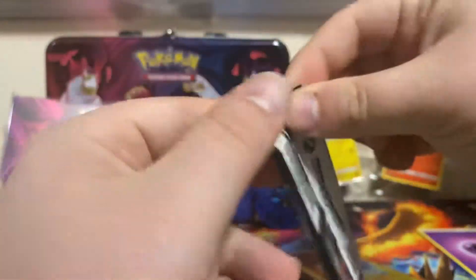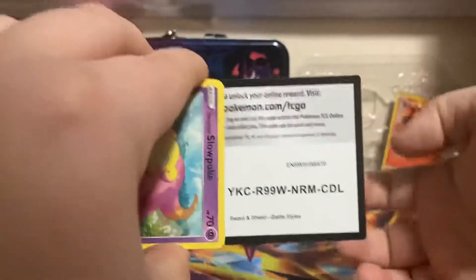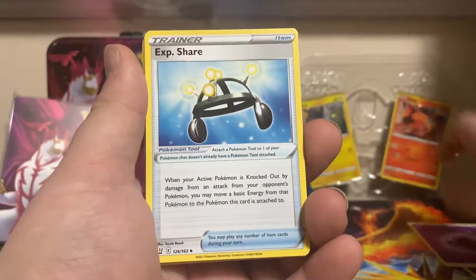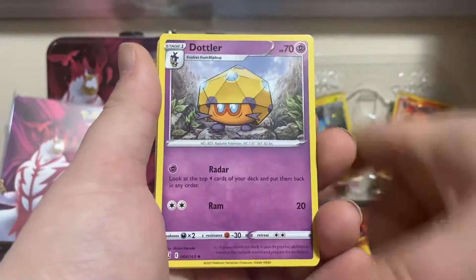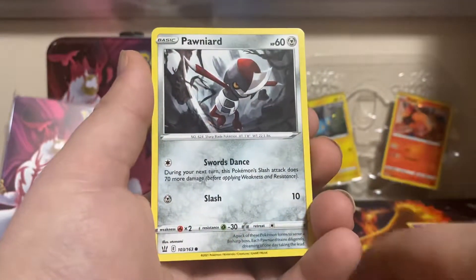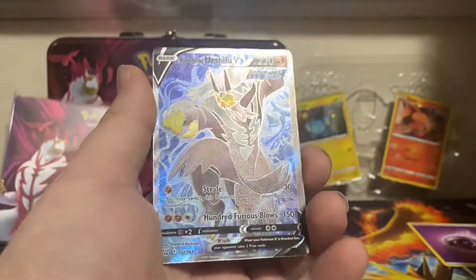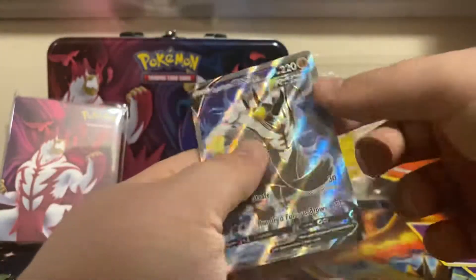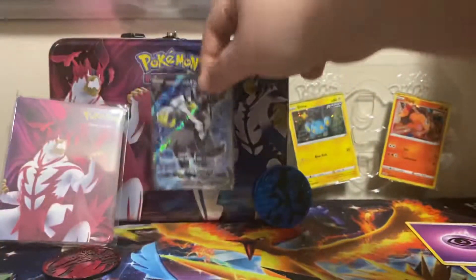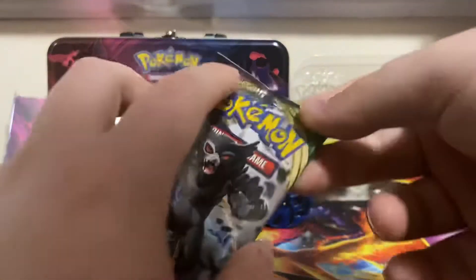Battle Styles, the first one of two. We got another Psychic Energy, another XP Share, Coalossal, Dottler, Galarian Slowpoke, Fomantis, Remoraid, Cubone, Phanward, Reverse Dottler, and we got the Full Art Rapid Strike Ursifu V. It's a nice one. I don't think I have any of the Full Art — so that's nice. First one of that.